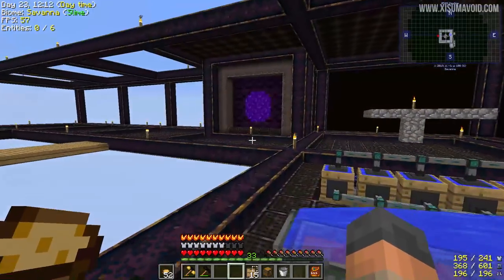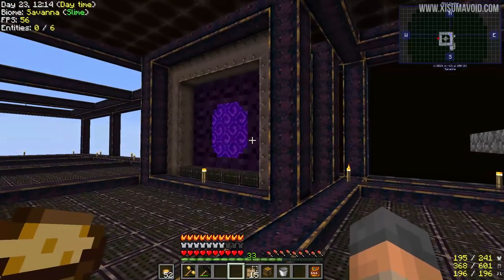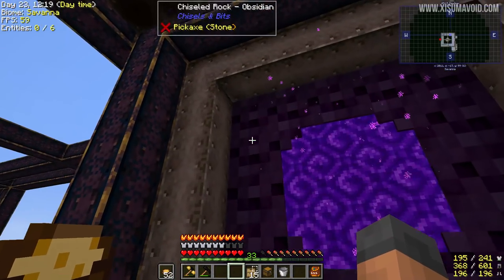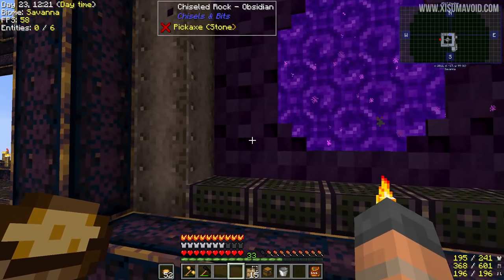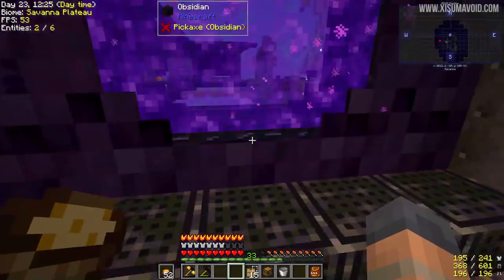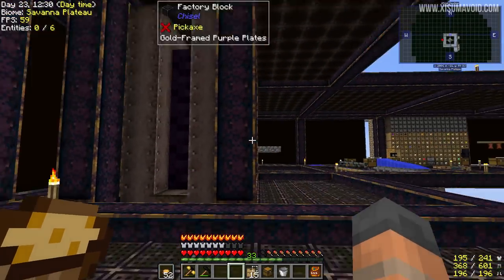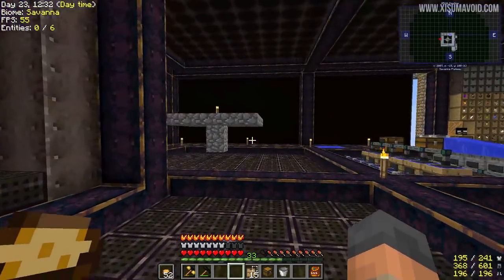I've actually been doing a little bit of building. I redesigned the nether portal over here and it looks so much cooler now. Can you see how we've got this custom obsidian texture? That is chisel and bits on the outside there creating this little lip that looks really interesting, and I just reshaped everything else around it. Now it's looking really good — I like it a lot.